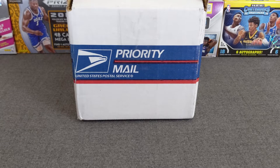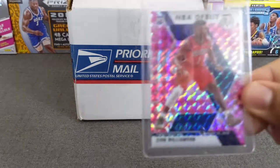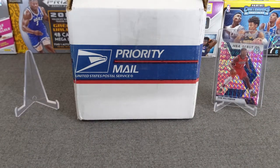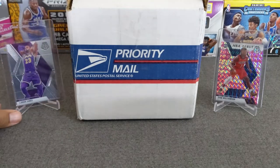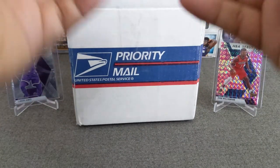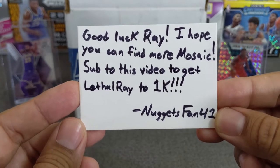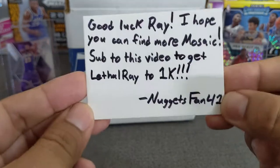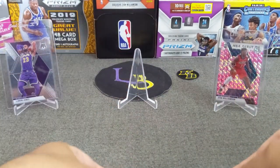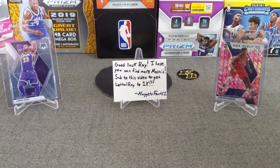Let's go ahead and get started now without further ado. Let's do the Mosaic break. Let's get the guest breakers out here. Here's an NBA Debut Zion Williamson pink that I hit from an Instagram rip, and at the same time I also ripped this LeBron James base from my Instagram rip. Let's go ahead and open this up now and look at the card. Special note that Nuggets Fan left for me — it says 'Good luck Ray, I hope you can find more Mosaic. Sub to this video to get Lethal Ray to 1000.' Thank you so much, Nugs. You are awesome, man. Let's go ahead and move this out of the way. We're gonna go ahead and put Nuggets Fan here, up close and in the center.